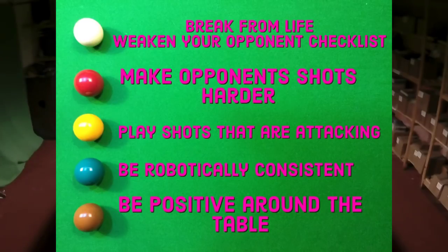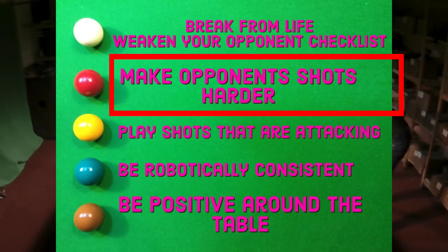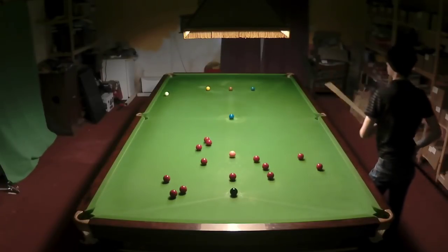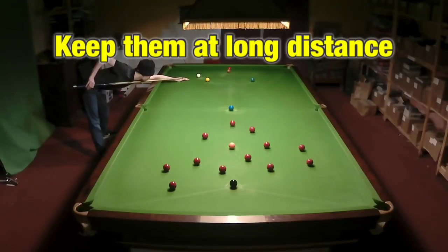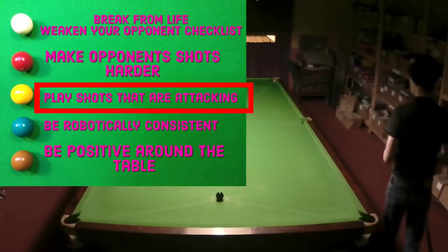Now for the final four things we look at the Break From Life Weaken Your Opponent checklist. We can make our opponent's shot harder, but ideally we don't want to give them one in the first place. Obviously if you do have to give them a shot, distance is your friend — keep them as far away from the balls they've got to play as possible. And if you can snooker them, it's the name of the game and your way of making sure your opponent never has a good shot.